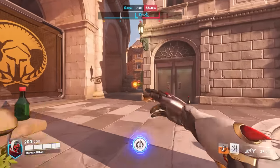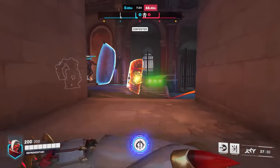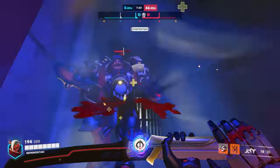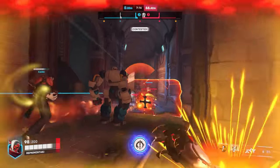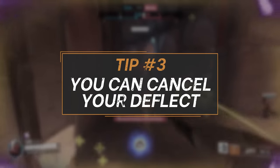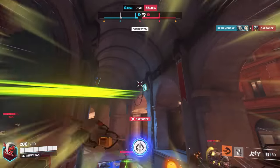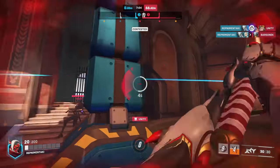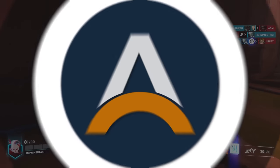Genji's deflect might be one of the hardest pieces of his kit to actually extract value from. A lot of the time, Genjis are used to just holding deflect for the full 2 seconds and then backing away awkwardly as nobody even shoots them. If you find yourself staring at an enemy that's not actually shooting at you while you're holding deflect, you just want to cancel that as quickly as possible and get that big burst of damage in with your right click. You can just push right up to the enemy's face with your deflect out, immediately cancel it, hit that right click and dash through them, and you're almost guaranteed to get a kill from this.